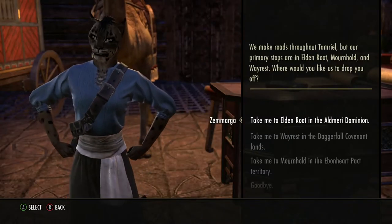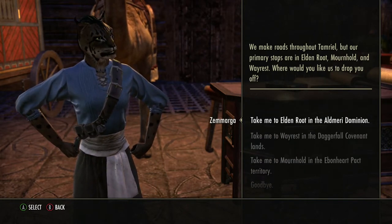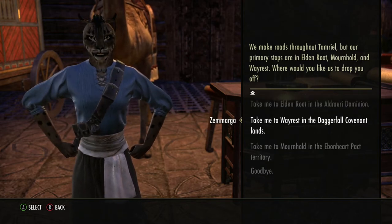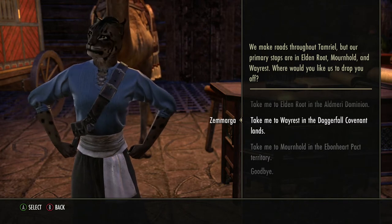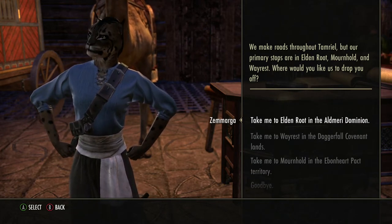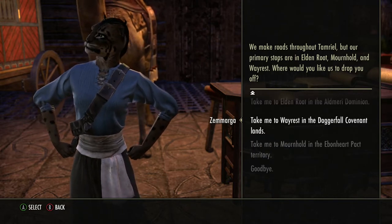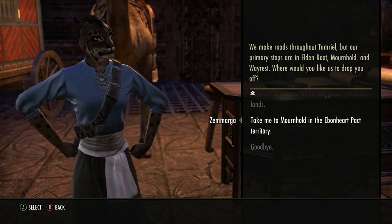So if I talk to him, he tells me he can take me to all these places - three places. These are the capitals of each faction. Ebonheart Pact - that's where I'm going to go. But you can go to Wayrest in the Daggerfall Covenant, or Elden Root for the Aldmeri Dominion. Elden Root is very busy, there are lots of people - all these are very busy areas. But we're going to go to Mournhold because I want to get to mine.